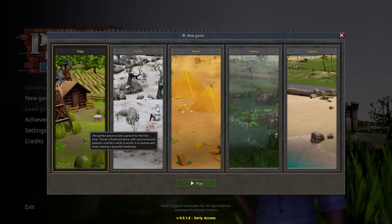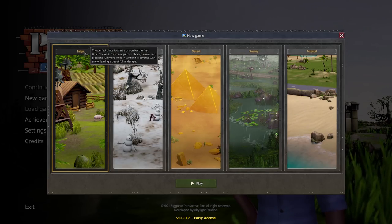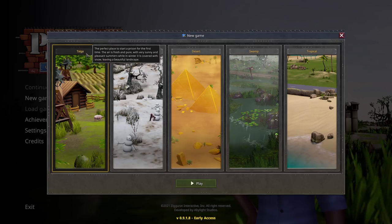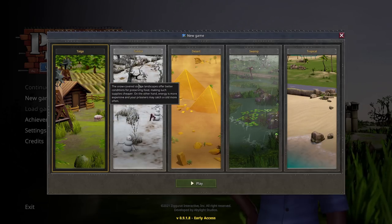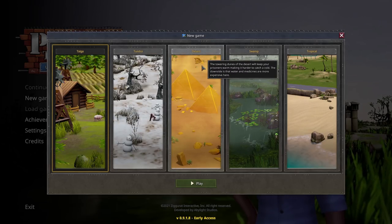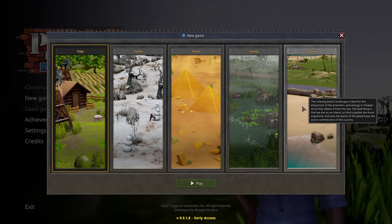The first thing we need to do is choose where we'd like to build our prison. We can build it in one of five environments: the taiga, the tundra, a desert, a swamp — which is described as a cursed swamp, so maybe not — or a lovely tropical beach. As you might expect, all these different areas have their own pros and cons.